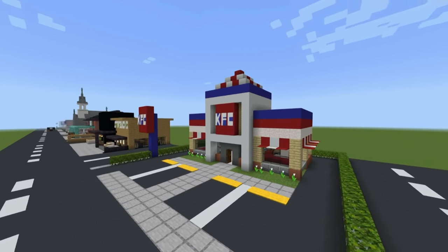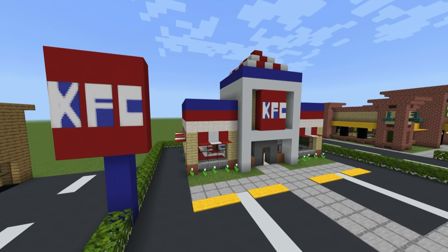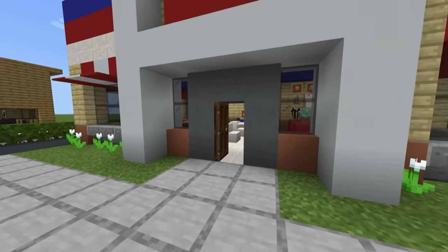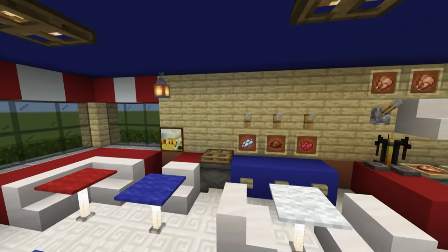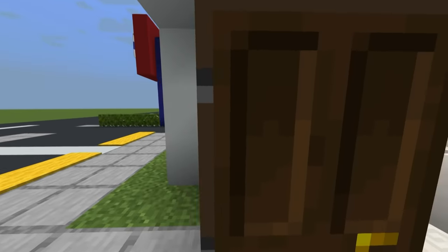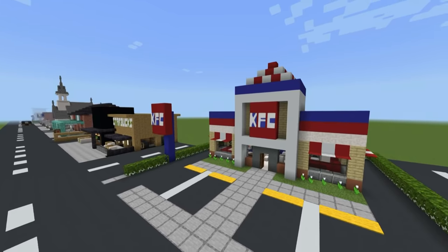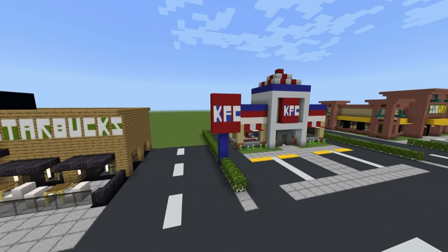Here we have a classic KFC. In the classic vibes, this is what KFC looked like once upon a time. I'm sure this had a few iterations as well, maybe even before this and since. Just a classically designed KFC to go with the classic McDonald's, the classic Burger King, the classic Subway. I like these - it's like a nice little blast to the past, a little nostalgia. It's fun.